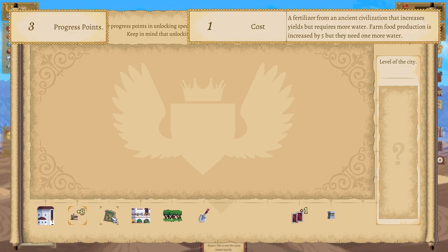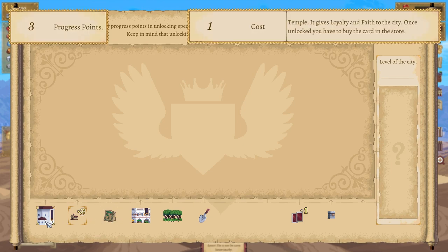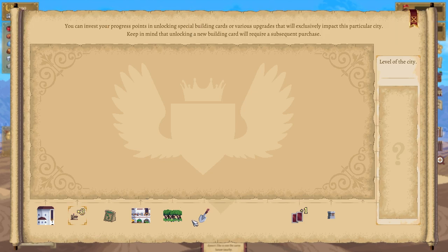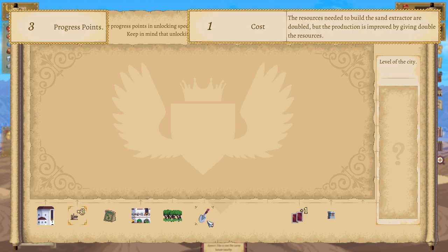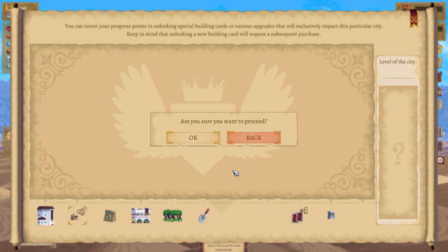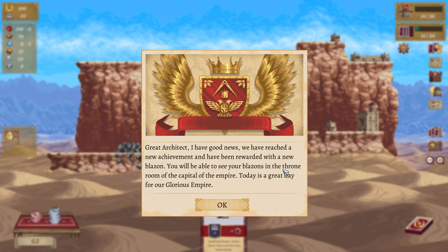There's an improvement — fertilizer from the ancient civilization that increases yield but requires more water. Temple gives loyalty and faith to the city; once unlocked you have to buy the card in the store. Market generates coins based on residents nearby — that's cool. Basic woodcutter produces wood and cannot be destroyed. The sand extractor: resources needed to build are doubled but production is improved. This unlock increases your hand size by one — yes please!